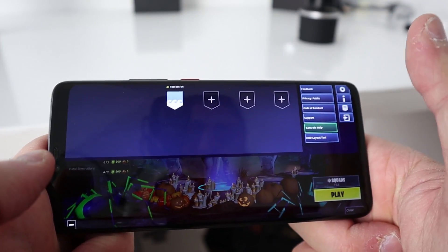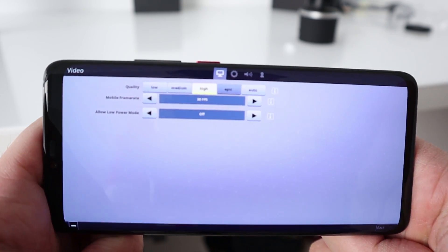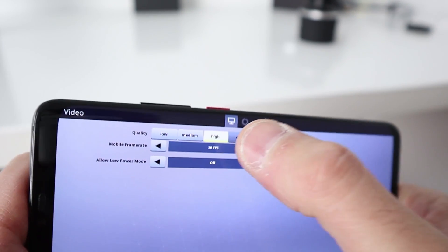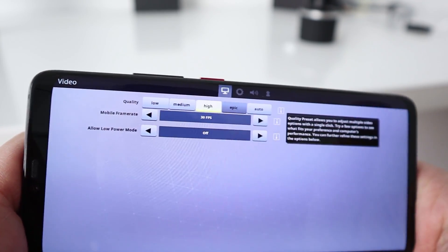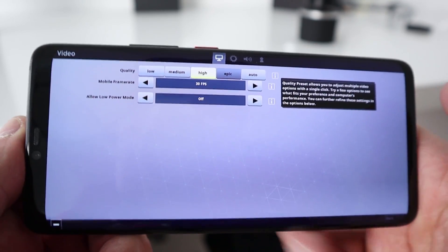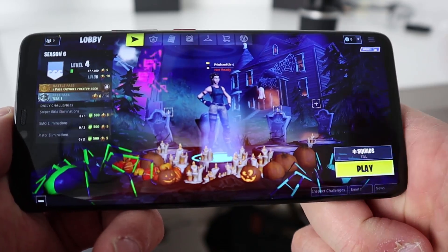Fortnite. Let's take it to the settings. As you can see, you have high quality and epic setting — but the epic setting is greyed out, you cannot use it. It's supposed to be the most powerful phone out there at the moment, but you cannot use it in epic mode, which to me is a little bit strange. Play.